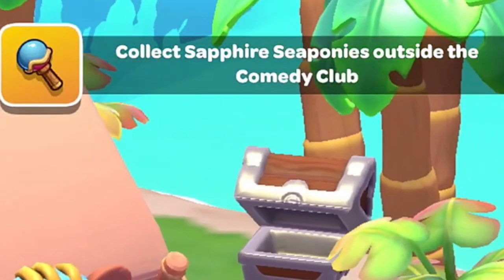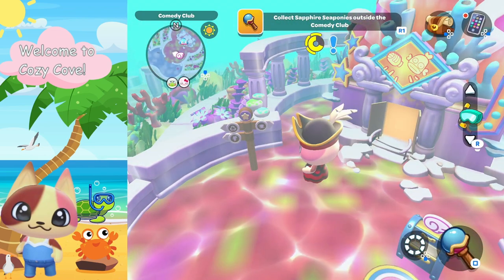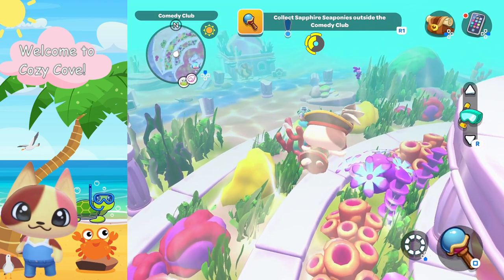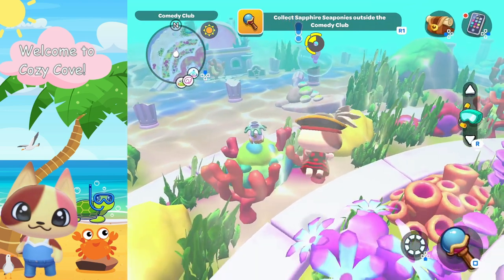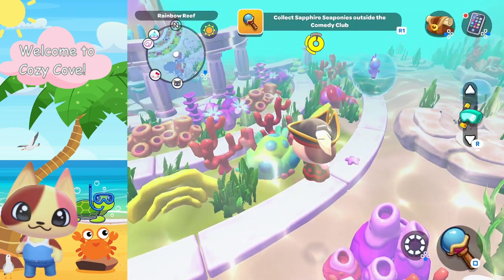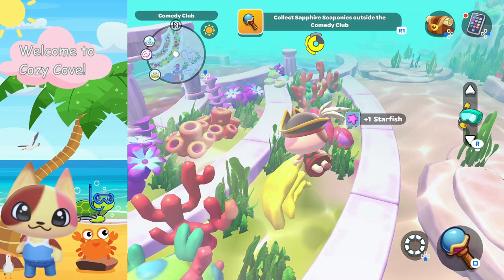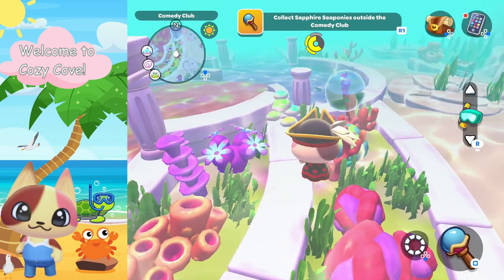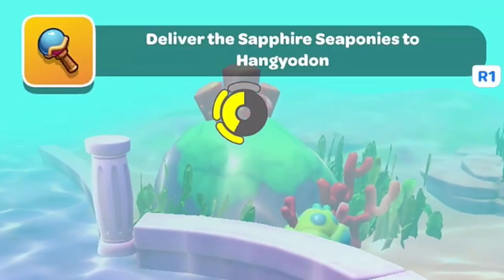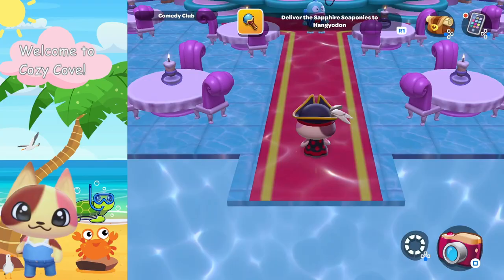Now that we have our bubble wand, we have to collect sapphire sea ponies outside the comedy club. Fast travel to the comedy club and look for the sea ponies. First, equip your bubble wand just like you would your fishing pole, net, or camera. Once you find a sea pony, go up to it and press the button to deploy a bubble, then touch the bubble to capture the sea pony. We need to collect three — let's do it again: go to the bubble and touch it. Deploy, swim, and touch it to collect. We have all three. Let's deliver the sapphire sea ponies to Hangry Odin.